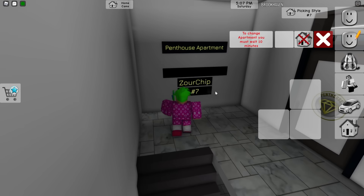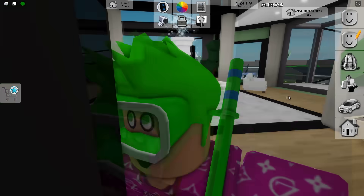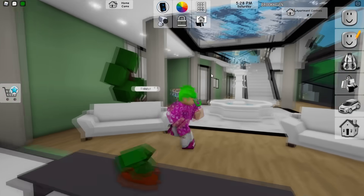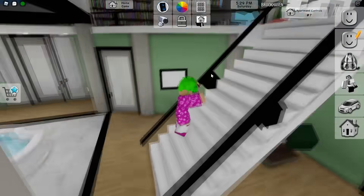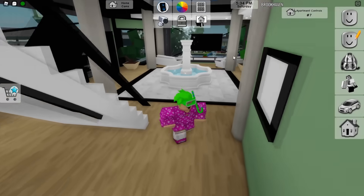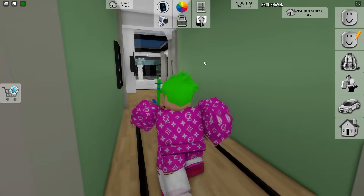With the premium pass you get three different apartments. Starting with the newest one: this apartment is pretty sick — you've got an inside pool, a nice pool area, a big kitchen, a lot of space, and even a fountain at the entrance.